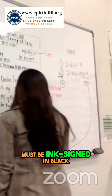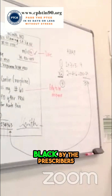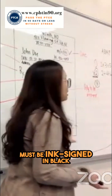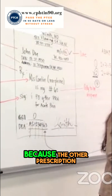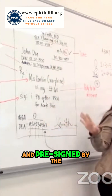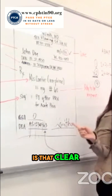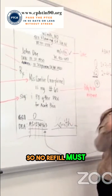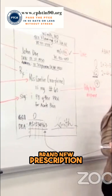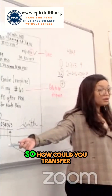Must be ink signed in black by the prescriber. It's always a brand new prescription because there's no refill. The other prescription medications can be pre-printed and pre-signed by the doctor or stamped, but not C2 prescriptions. So no refill, must be ink signed in black — really ink signed by the doctor. No transfers, because it's a brand new prescription with no refill — so how could you transfer?